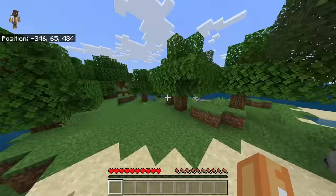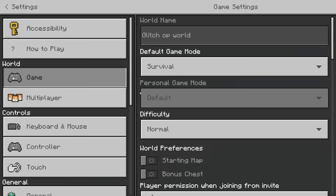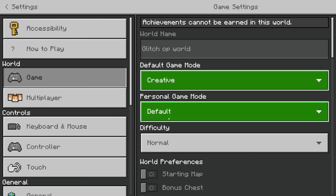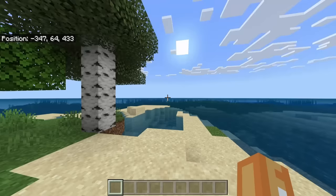Anyway, the first thing you're going to want to do is simply go into settings and go into creative. This sounds crazy but believe me, that's what you're going to want to do. It will come up with this message: 'Turn off achievements — achievements are only available in world set to survival mode with cheats off.' Just hit continue.